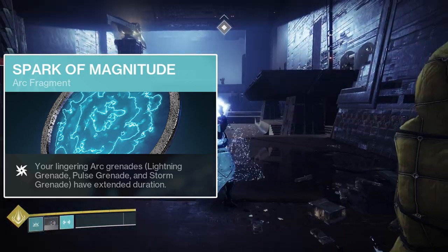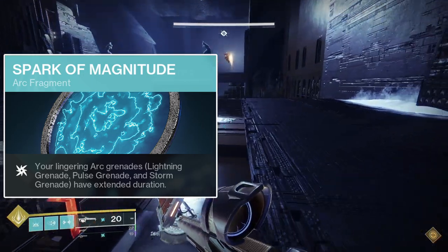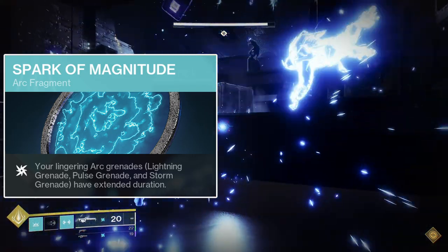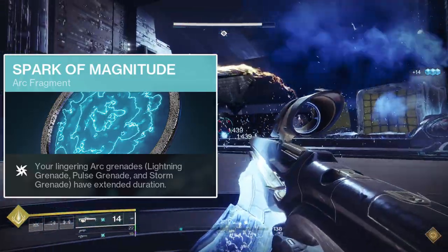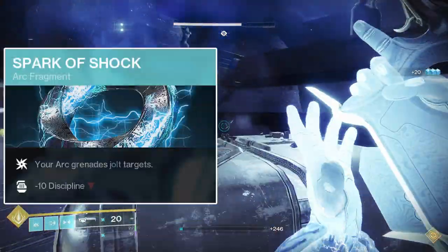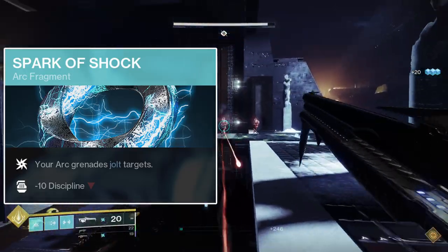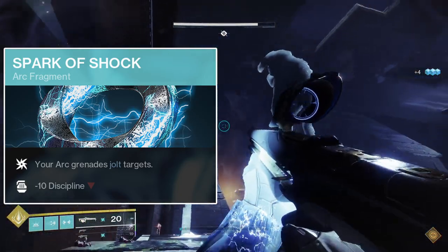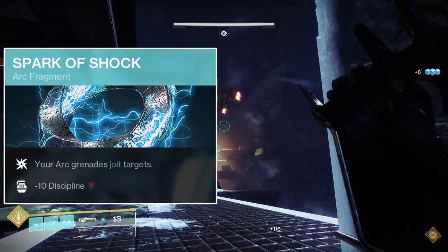The second fragment is Spark of Magnitude. This one's really strong, as it gives the Pulse Grenade 2 more pulses, up to a total of 8, and it gives the Storm Grenade both an extra volley of initial lightning bolts as well as increasing the duration of the storm cloud generated by Touch of Thunder. It also affects the Lightning Grenade, although the Pulse and Storm Grenades are simply better than the Lightning Grenade currently. The third fragment is Spark of Shock. This will make your grenades jolt targets upon dealing damage, giving your grenades more utility and a higher damage potential, making it easier to deal more damage in late game content. It does come with a minus 10 stat penalty to Discipline, but with Heart of Inmost Light's ability recharge rates, this isn't a big deal.